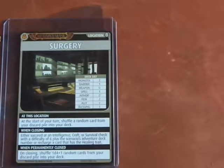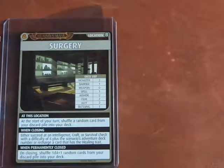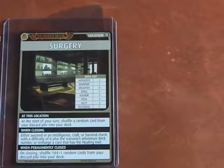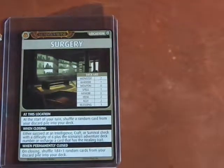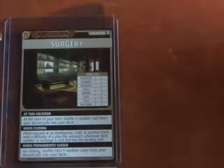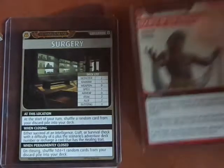I have a Blessing of Abdar in my hand which would allow an extra exploration, but I'm doing pretty good, so I'm just going to reset my hand. It says here at the Surgery, at the start of your turn, we're going to advance the Blessings deck, and I can shuffle a random card back. The only random card in my discard pile was the Fomit Clansman. Shuffling the deck, let's go ahead and see what the exploration is.